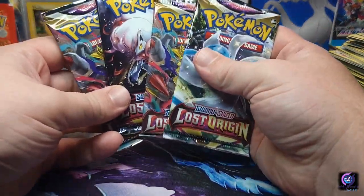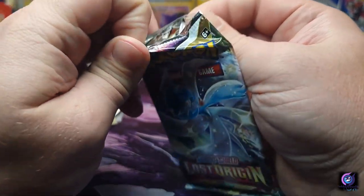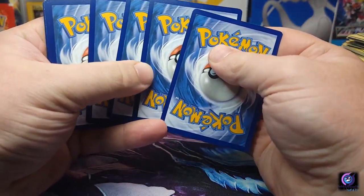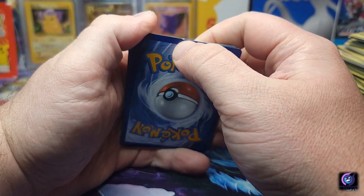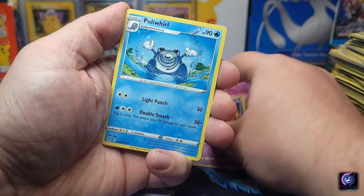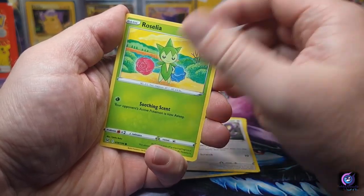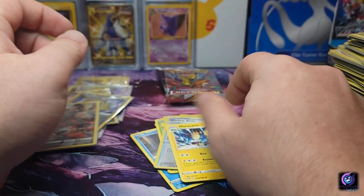Four more chances to pull an alternate art Giratina or Aerodactyl — just make my day. Focus, focus. That doesn't look nice. We got a Haunter, Politwhirl, Lickylicky, Litwick, Snover, Rhyhorn, Aipom, Roselia, Wind-up Arm, and a Manetric. Kind of the one time I'm happy it wasn't a good pull.